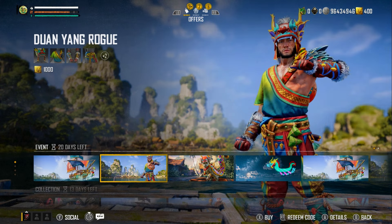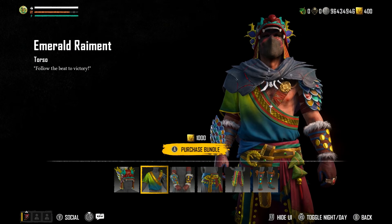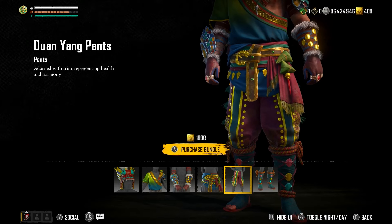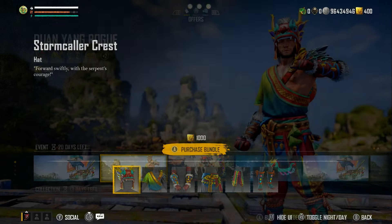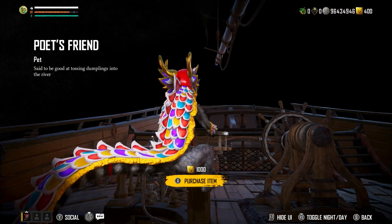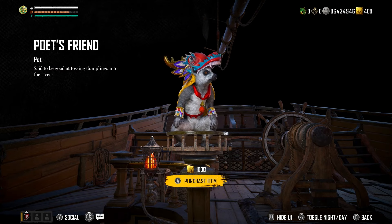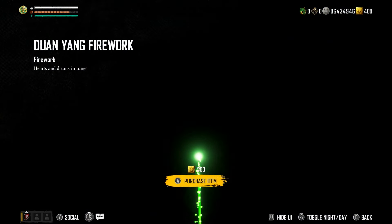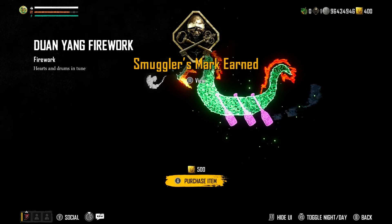We've got the Dwayne Yang Rogue set, which is obviously the clothing set that goes with the ship. It's got the dragon helmet, dragon garbs, dragon gauntlets, dragon clasp belt, Dwayne Yang pants, and Tidebound sandals. Moving on, we've got the Poet's Friends, so we can basically get the same outfit for our little Limar. It's the same pet we had before but wearing the dragon costume, which looks pretty cool. And then you've got the Dwayne Yang's Firework, which shows the dragon boat sailing in the sky.